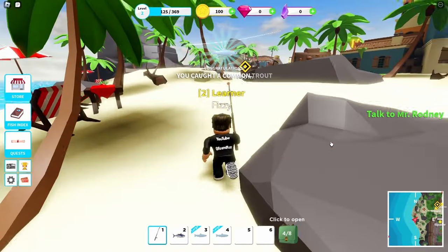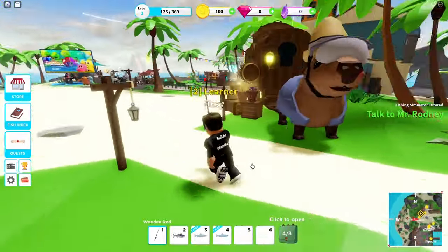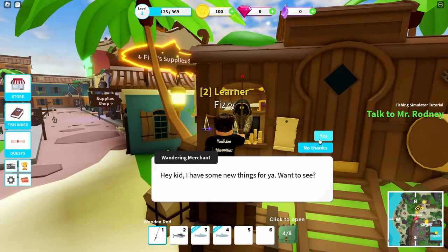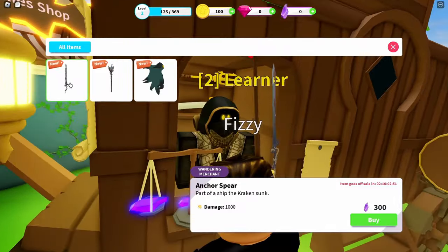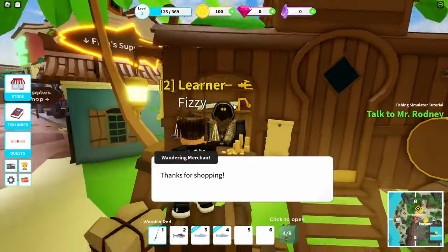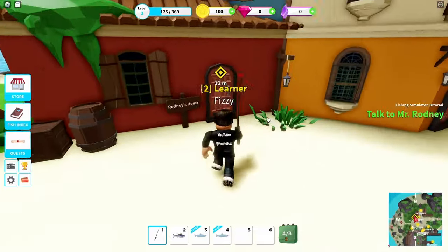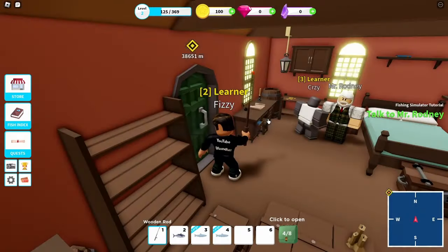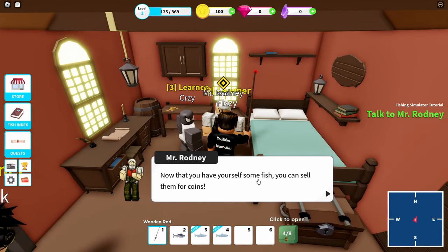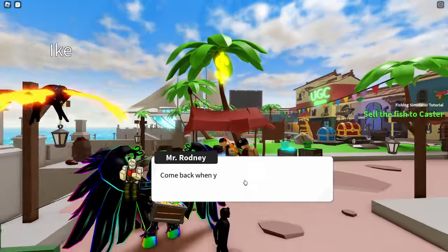This capybara over here with the dude inside is the Wandering Merchant. Once you have enough shards, you can talk to him and buy some of the stuff he's got. We want to go back and talk to Rodney. He says now that you have yourself some fish, you can sell them for coins - pay a visit to Caster down by the docks. That's where you go to sell.